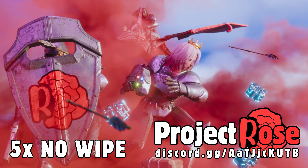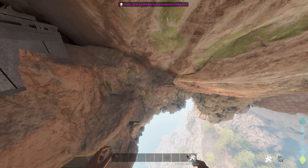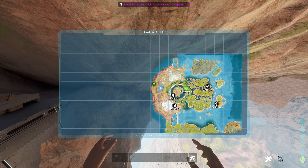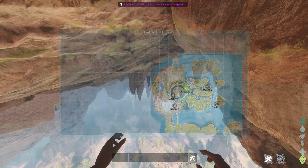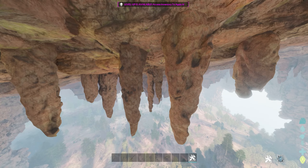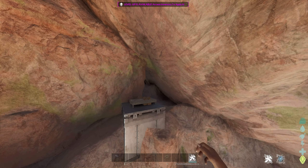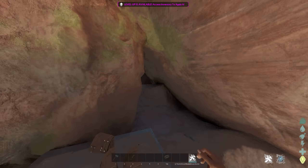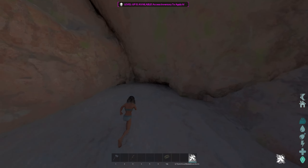All right, let's get into these rat holes. For our first rat hole, it's located by the Ice Palace in the ceiling. The coordinates to this one are 32.6 latitude, 3.8 longitude. Here it is on the map. It's one of my favorite spots — it's a crouch rat hole. You walk up here, crouch, and you can literally walk right in. It's really nice and spacious, nice and flat up here.